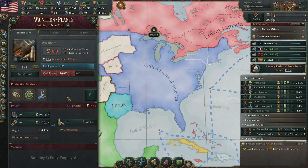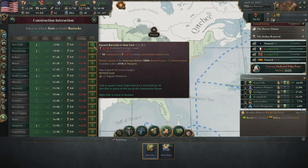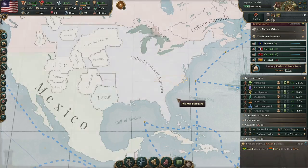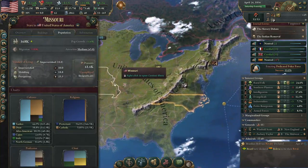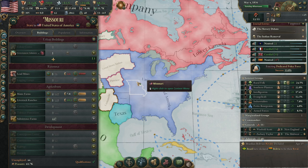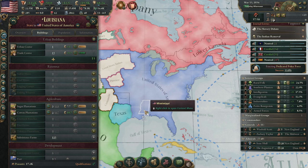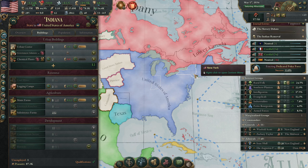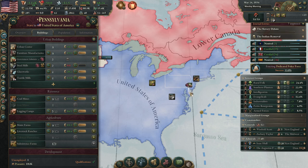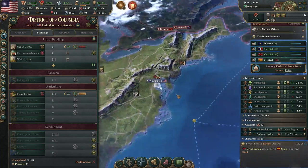We are building munition plants. At the start of the game we want to build a couple more barracks, but we can't make that many since we don't have a professional army. Most of these states in the middle are just empty — a few lead mines here and there, absolutely nothing in others, some plantations. The main areas are New York and Pennsylvania, our two biggest states. North and South Carolina are also decent, along with Washington DC, our capital.